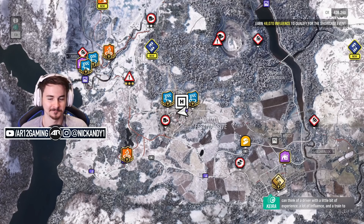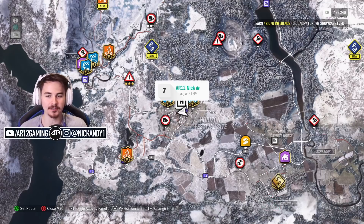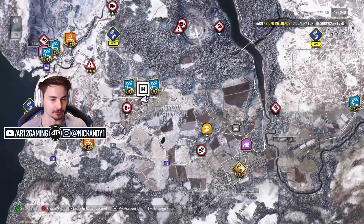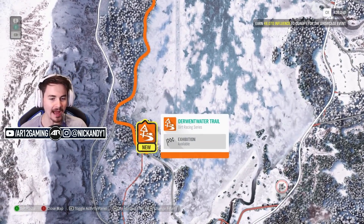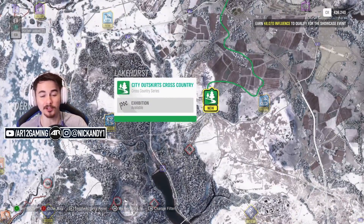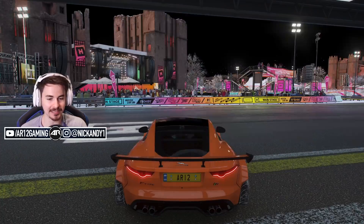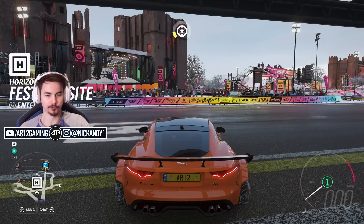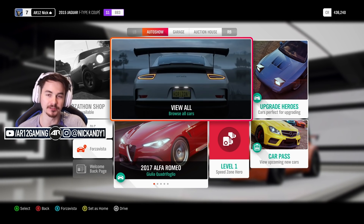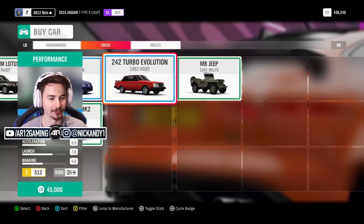We've got a bunch of different events around. All the way up here we have our next dirt racing series, and we've also got a cross-country race. What I think I need to do today is go in and build an off-road car that we can use in both of those events. Maybe we start off with an upgrade hero again — it went quite well with the Jag F-Type. Let's see if there's anything good in here we could use for off-roading.